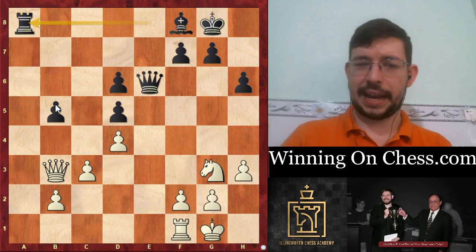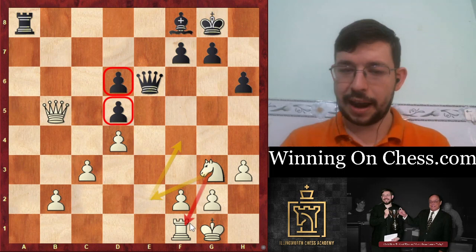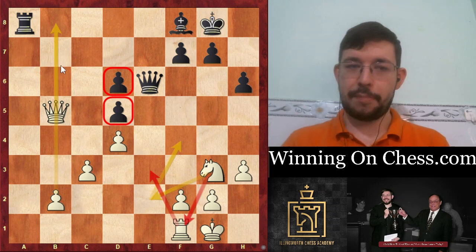Unfortunately for Black, White has a little intermezzo with Rook takes A8, Rook takes A8, and after Queen takes B5, White is just up a pawn. He's going to maneuver that knight around - Knight E2 to F4, or maybe even Knight F1 to E3 - and there's no really sensible way for Black to defend this pawn.